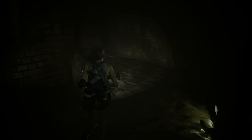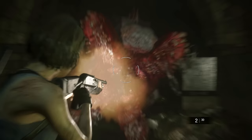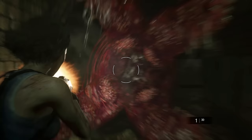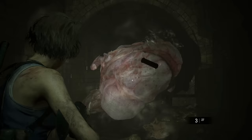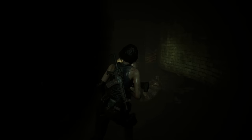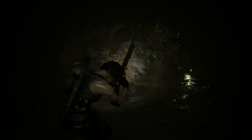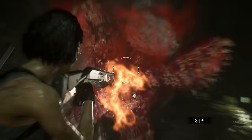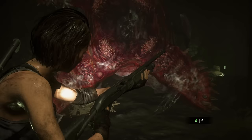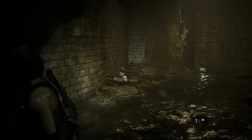Grab that extra grenade. When you come down here on the right you're going to get jumped by a hunter gamma. There are several ways to deal with these guys — they die instantly from a grenade, or you can shoot them in the leg and run past. We've got plenty of shotgun shots though, so I'm just going to wait for them to open their mouth and shoot them with the shotgun. Make sure you're not getting too close — if you get too close they can go for the grab and swallow you whole. Just keep your distance. Three or four shots should kill them with the shotgun. The shotgun shell is down here — grab that, then head back out through the waterfall.